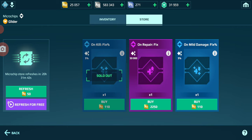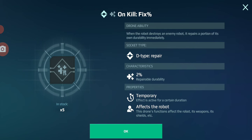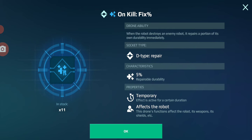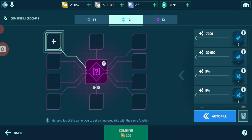I thought I would do a little something special for y'all. In case you don't know, this chip that you see is a little sold out — it's a special one, one of the newest on the block. Yes, you can get two percent durability rebuild for kill, or five percent, but today I'm gonna take it up a level.